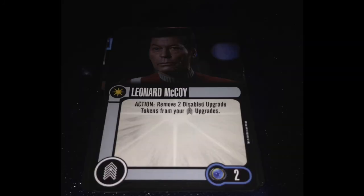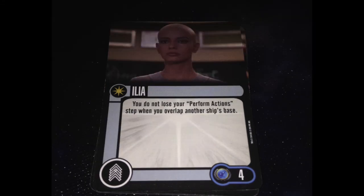Leonard McCoy — 2-point crew. Action: remove two disable upgrade tokens from your crew upgrades. Cool card, but other things do it better — I'm looking at Phlox specifically. He's 2 points, so I can't hate him for that. Do I run him? No. But does he deserve to exist in this game? Sure.